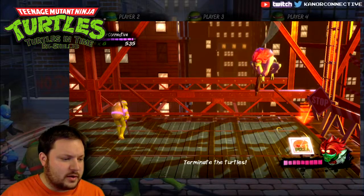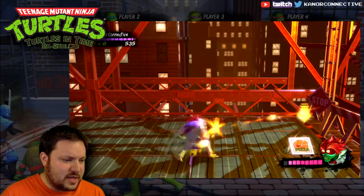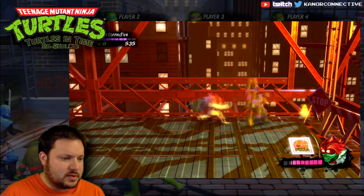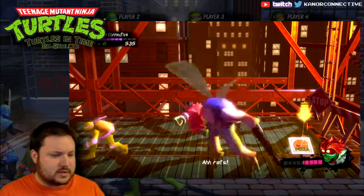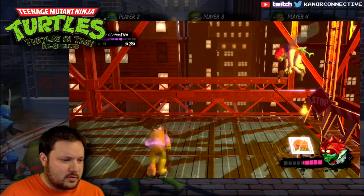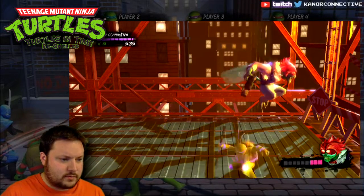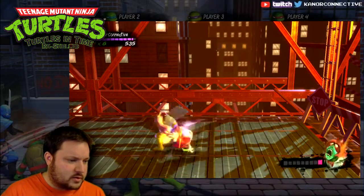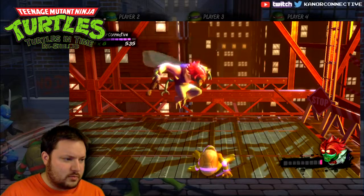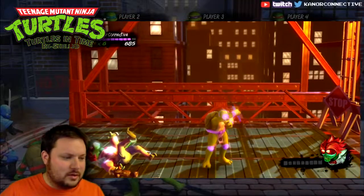Alright Baxter, bring it on! This is where the spin attack in the air helped a lot against Baxter in the original game — it's not here, but it should still be pretty easy. He brings out a second gun with a weird orange arm that comes out. I'll grab the pizza — pizza time! Can't hit him when he's laughing, but should get him in just about two more hits. One, and two — awesome, down goes Baxter! We're done with level one.